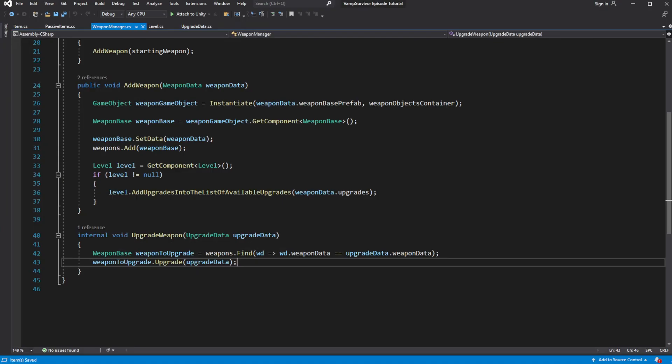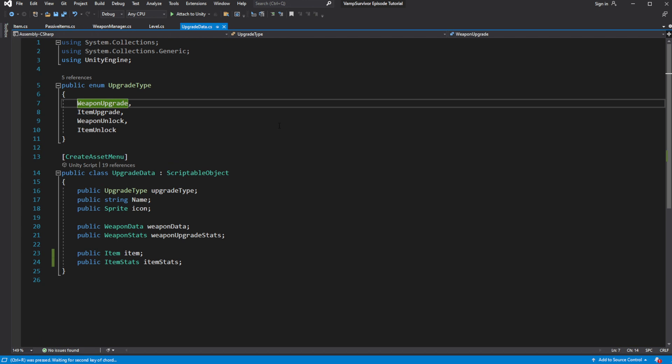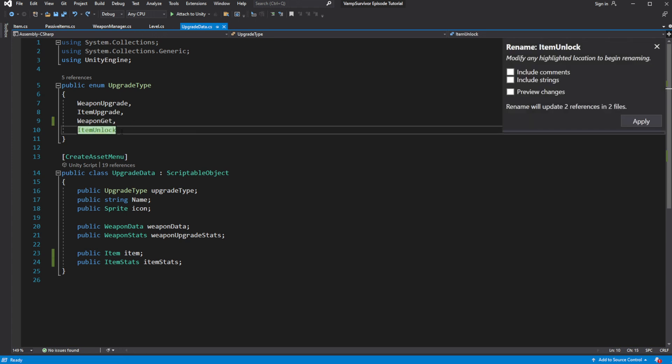To make it more clear, let's rename item unlock and weapon unlock into item get and weapon get. You unlock stuff in global progression; you equip, get, or acquire it in gameplay. Check that everything is correct.